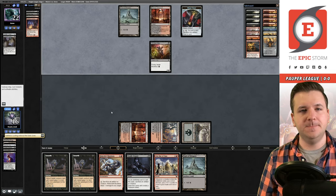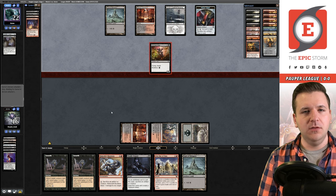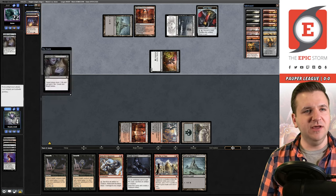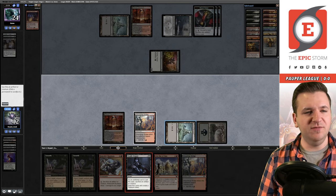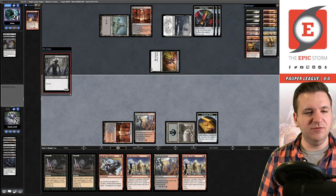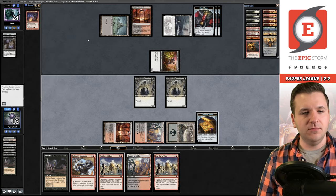We discard the goblin and don't need Shred Memory anymore — it can't get us the missing piece. We pass. We're about 30% through our library. The Kitchen Imp gets in, we go to 14. Opponent still has Vampire's Kiss in hand. We cast another Deadly Dispute but don't hit the missing piece. We put a few goblins into play. We just have to find Skirk Prospector.